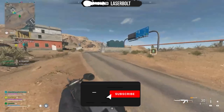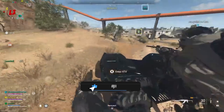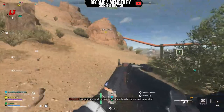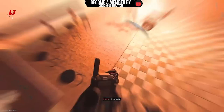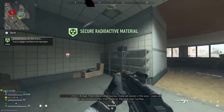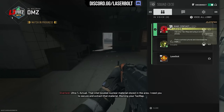The first method is the Secure Nuclear Material contract. As soon as you start DMZ, open up your map and look for the Secure Nuclear Material contract. Once you find it, go there and start doing it. This method is going to give you so much more money — it's ridiculous.